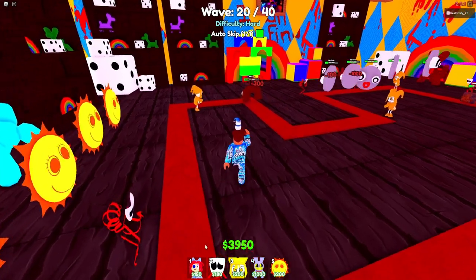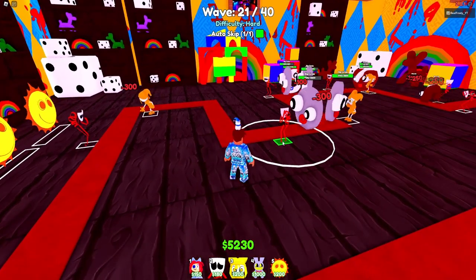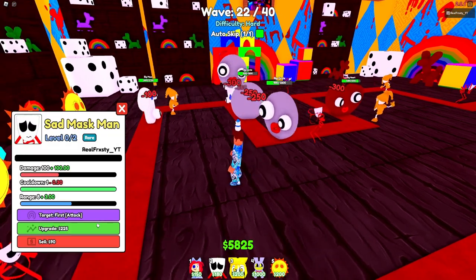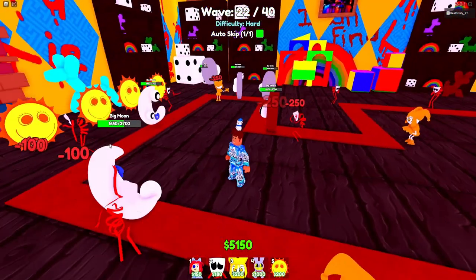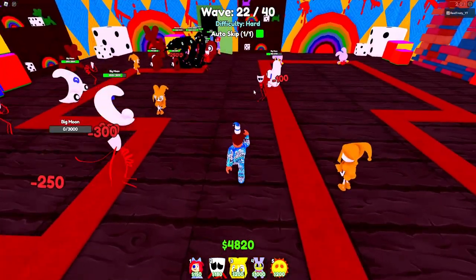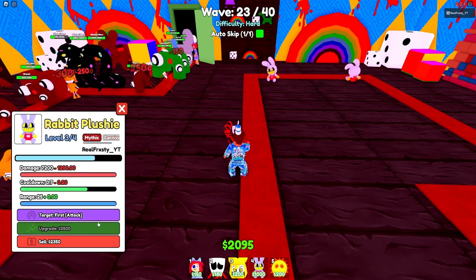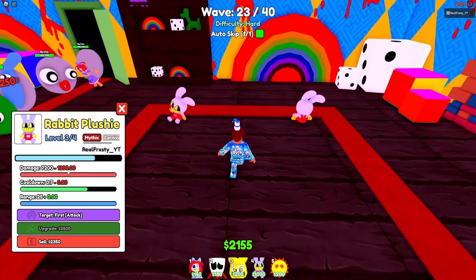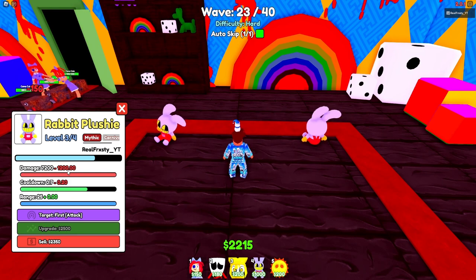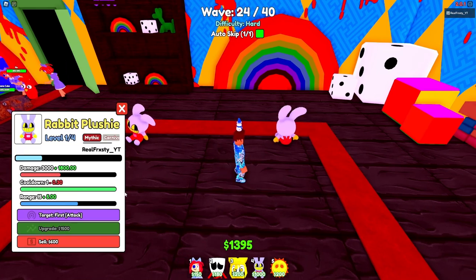I'm assuming Sad Mask Man's placement cap is around 20. Stuff will get harder as waves go on — enemies will have a lot more health. That moon right there has 27,000 health. Fortunately my Jacks Plushie was able to destroy it. It's always good to have a mythic. If you don't have a mythic, I'm not sure you can still beat this — though there are legendaries that are good enough.